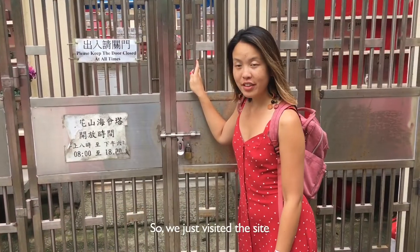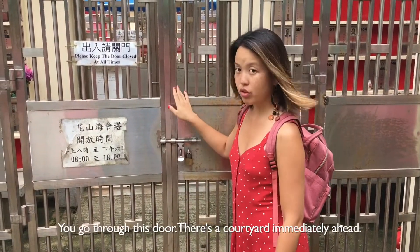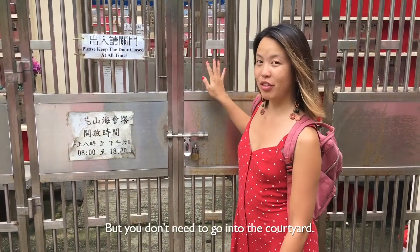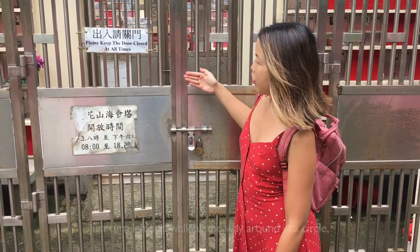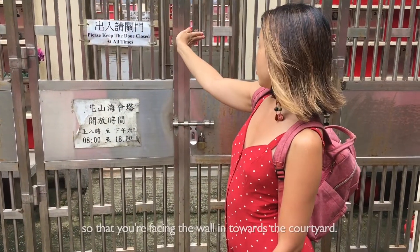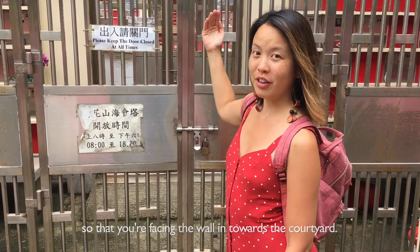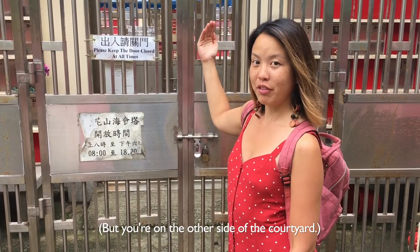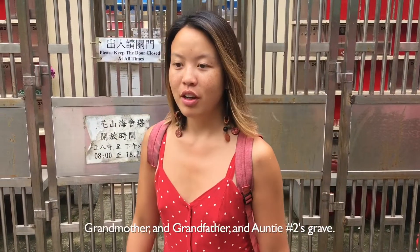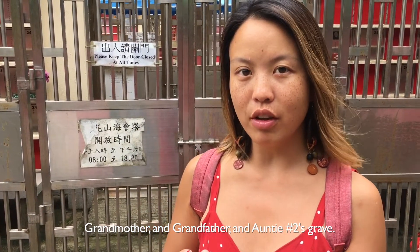So we just visited the site. The directions are: you go through this door, there's a courtyard immediately ahead but you don't need to go into the courtyard — just turn left and walk all the way around in a circle so that you're facing the wall in towards the courtyard but you're on the other side of the courtyard. And that's our Yeti Grandmother and Grandfather and Auntie No. 2's grave.